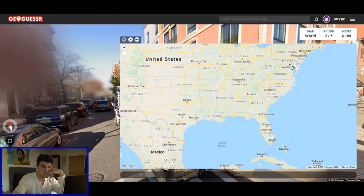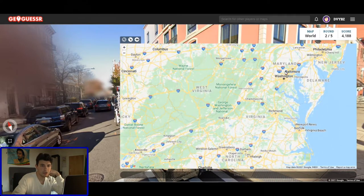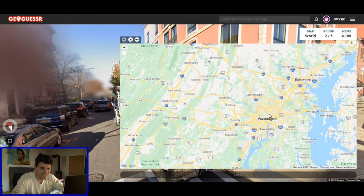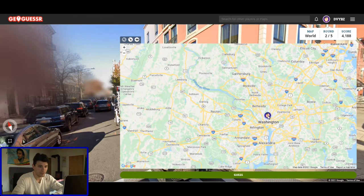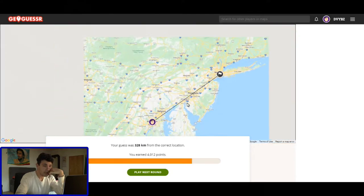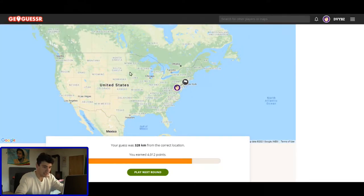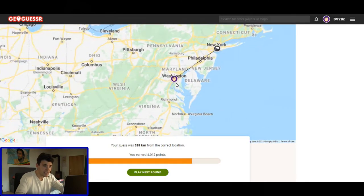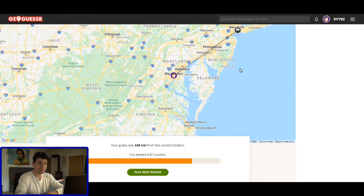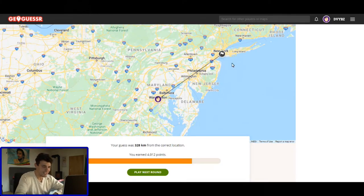Washington. Maryland. Might be. I'm going to go with Washington. Guess. Oh my god, 328 kilometers away. It was New York. Wow. Not bad, though. Not bad. I am really surprised. Look at this map. Look at the US — look how big it is. And I chose Washington, D.C., and it was just New York. Okay. Next round. Not bad.